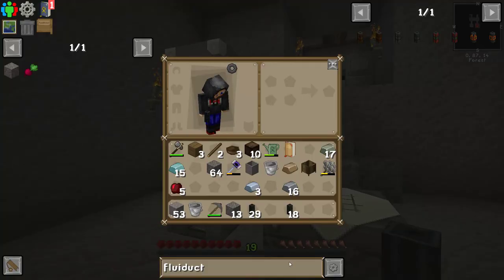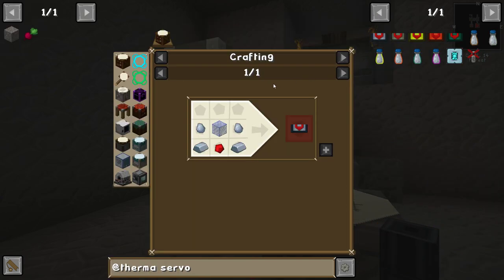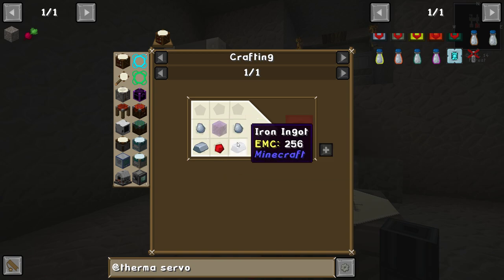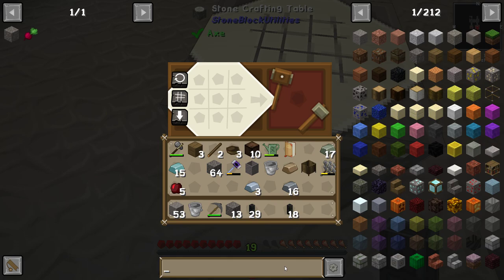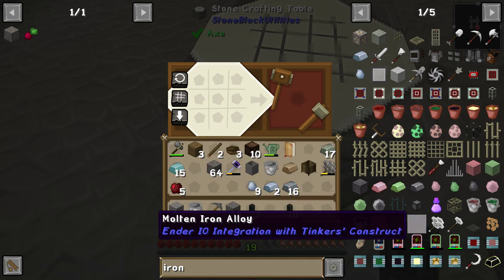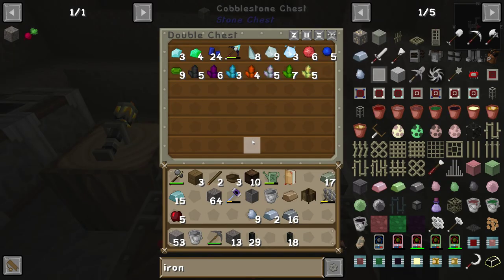So what we're going to need to do is create a servo — a thermal servo. It's only going to need to be a simple one. It's going to be iron, any glass, redstone, and more iron. So we've got plenty of iron on us. So we've got a couple of nuggets of iron. And then we need some redstone. I think we have enough redstone for this, but if not, back to sifting. I forgot about this necessity right here — it's really pesky.